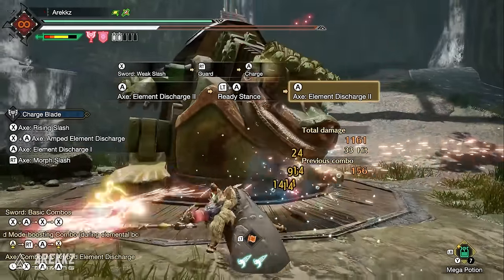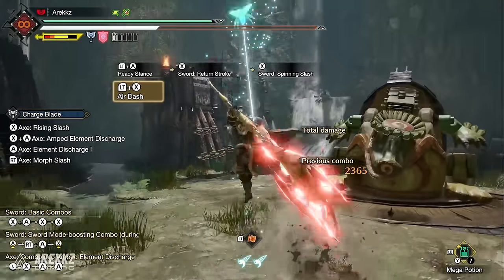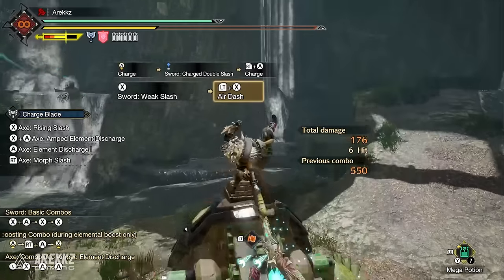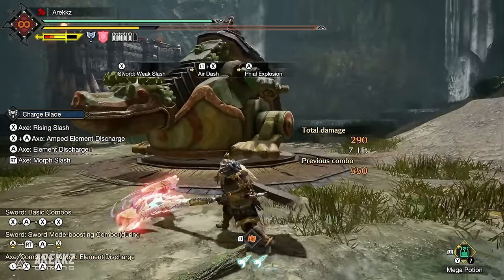Finally for Charge Blade, Air Dash is a wire bug technique where you rise up whirling an axe then propel yourself away with a fire explosion — often leaving the monster mountable. You can control direction to some degree. If no fire explosion detonates you fall straight down, but launching up and blasting backwards is very cool.